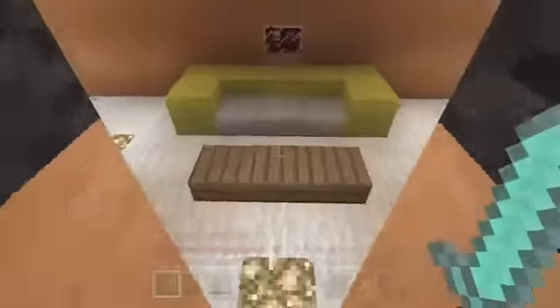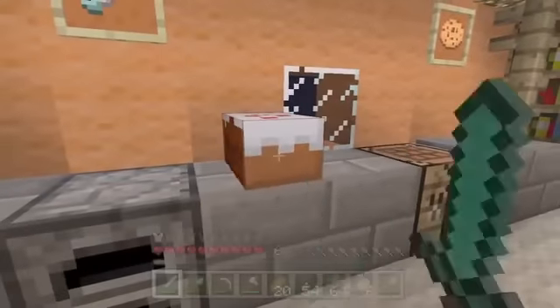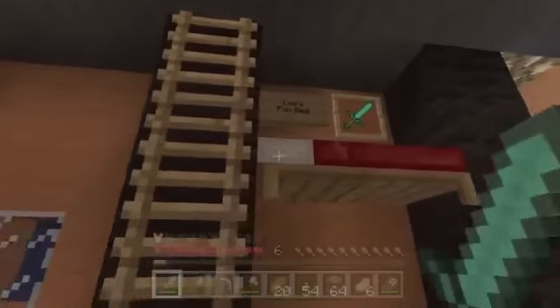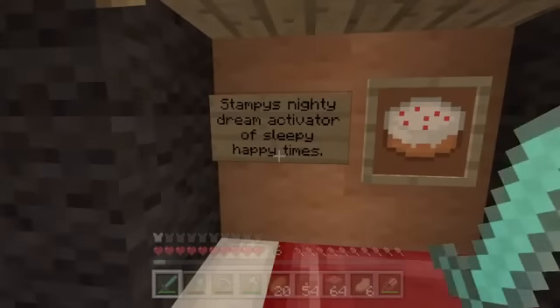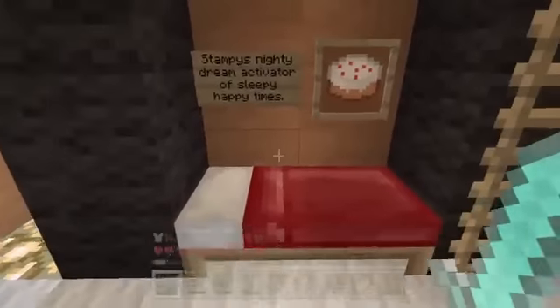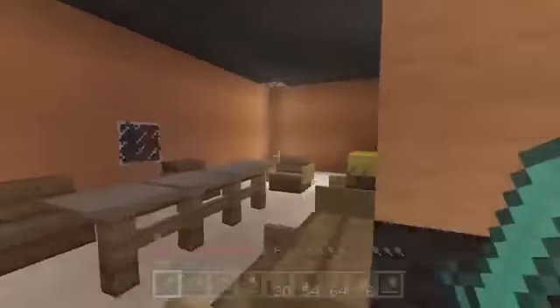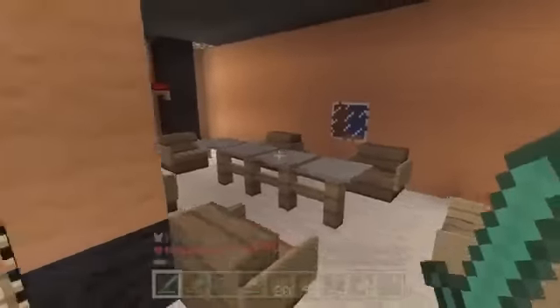If we go down here, we go to the living quarters — a nice yellow sofa there. I've got some cake, which I'm going to eat now because I forgot to have my breakfast. These are the sleeping quarters: that's Lee's bed there, there's Squid's slippery bed, and here's Stampy's 90 Dream Activator of Sleepy Happy Times, which is what I decided to name my bed. I've got a nice item frame there with some cake in it.